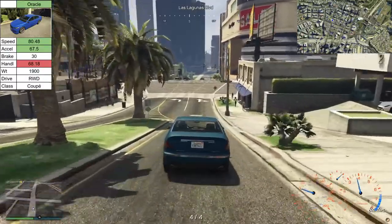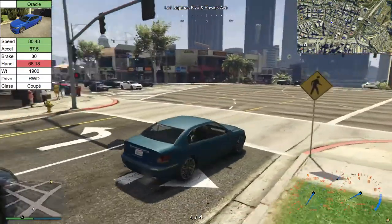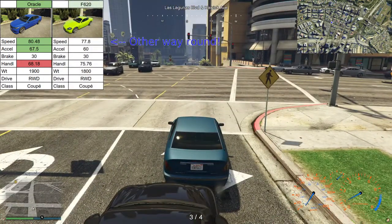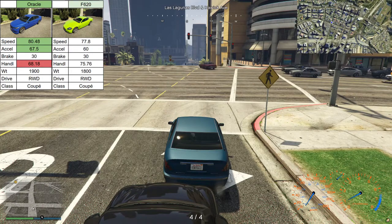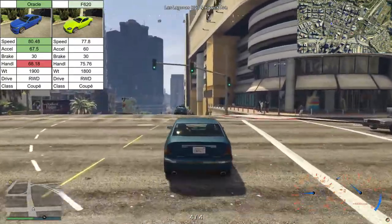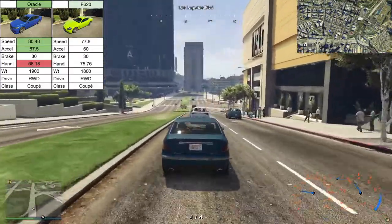So I'm using an Oracle. I seem to use oracles an awful lot — it's going to get to the point where if they see an Oracle they're going to assume it's me. There just seem to be quite a lot of Oracles around and they're good cars. They're in the coupe class, which means they're the best class of car I'm allowed to use. They drive and handle quite nicely, and they look relatively innocuous. The F620, for example, is another coupe — a little bit faster but it doesn't handle quite as well and it looks much sportier, a bit like a Jaguar F-Type with a bit of Maserati thrown in.